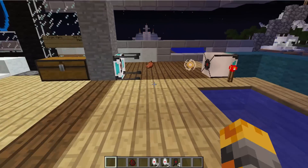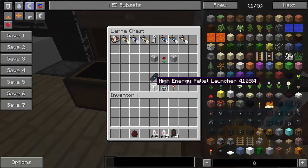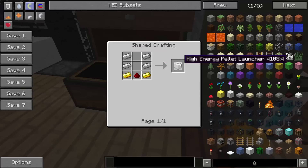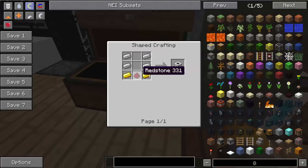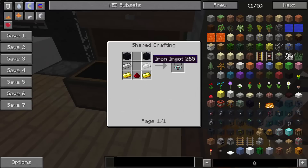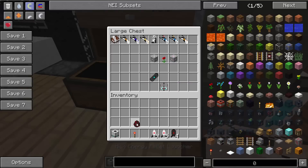Now we have this really cool contraption here, which is made with four iron ingots to create the high energy pellet launcher, with a redstone and two gold ingots. Then we need the catcher, which is two obsidian blocks, two iron ingots, two gold ingots, and one redstone. I've kind of made it already, but let's go ahead and make another one. We're going to need this redstone torch.